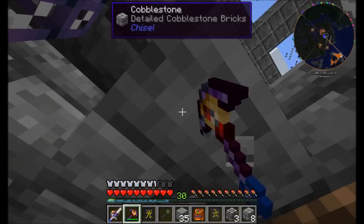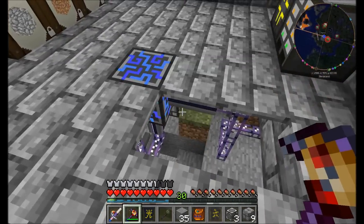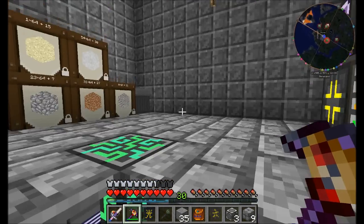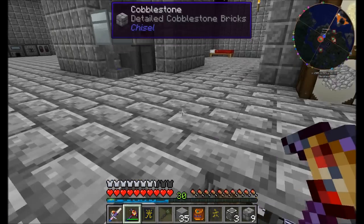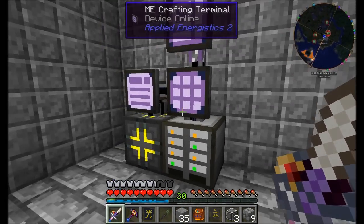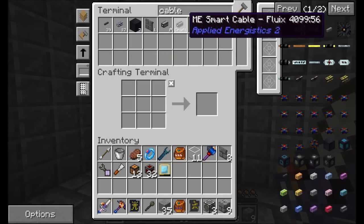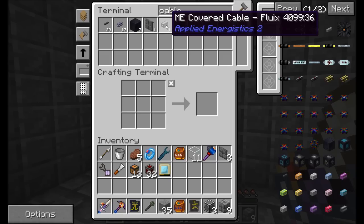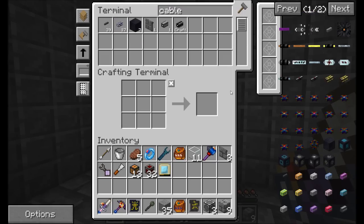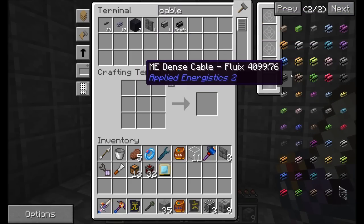Let's jump into the floor and see what mechanics we've got going underground. Right now we've got this cable coming out with a few channels in use. We might want to start looking at upgrading the system here. So far we can craft smart fluix cables, covered cable, and fluix cable.